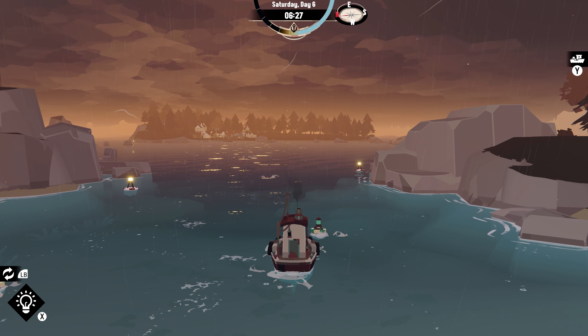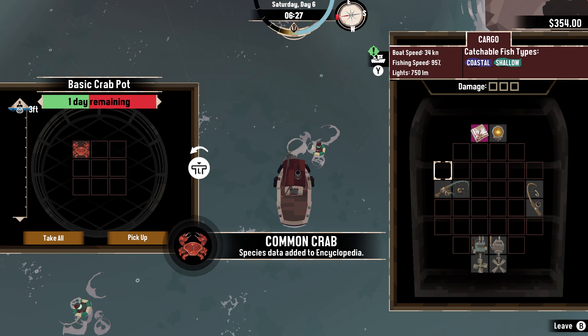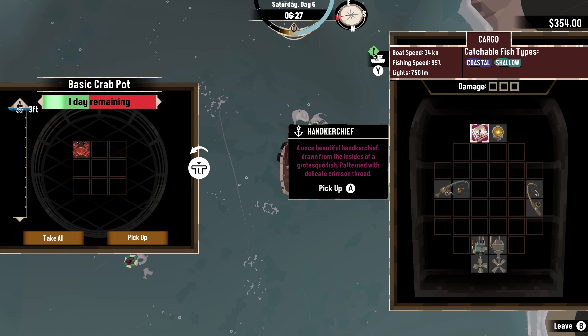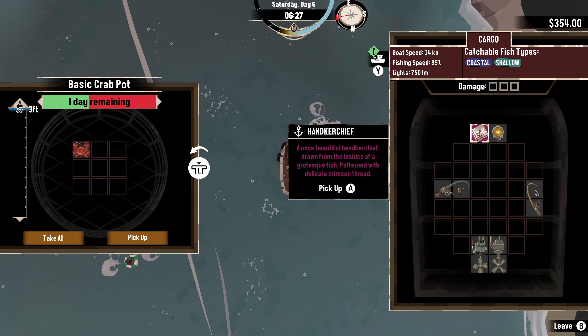Our traps have stuff now. And this is what we pulled out — the handkerchief. A once beautiful handkerchief drawn from the insides of a grotesque fish, patterned with delicate crimson thread.